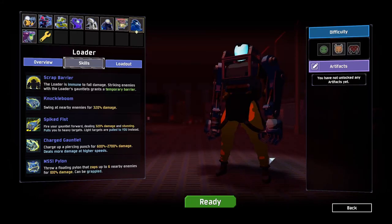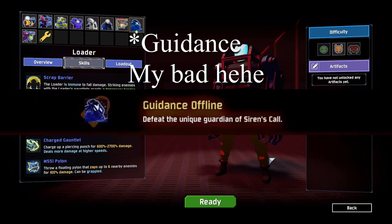So you want to unlock Loader in the quickest possible way? In this video, I'm going to be showing you how to unlock Loader in one run. To unlock Loader, you need to finish the Guardian Offline Challenge, where you need to kill the unique Guardian of Siren's Call.